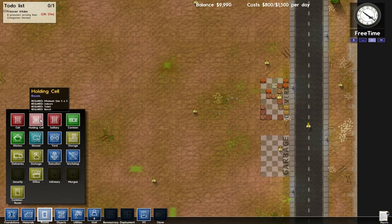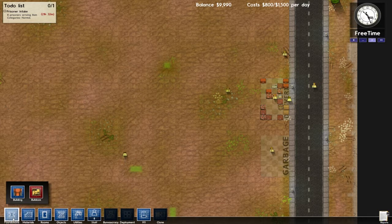Minimum size 5x5. Let's do like an 8x8 — I think the doors are even numbers. We'll do an 8x8 holding cell.